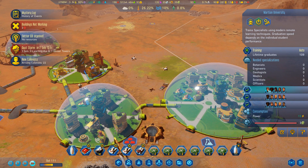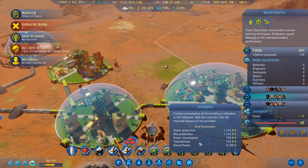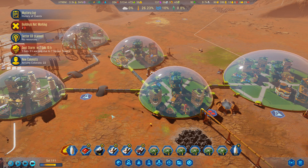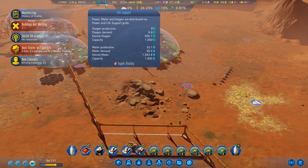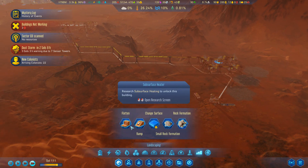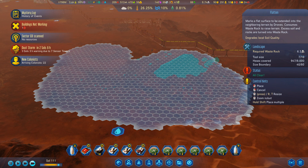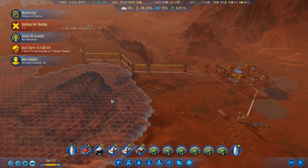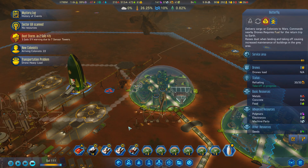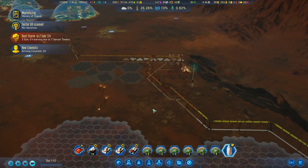These colonists are being trained in something but I'm not really sure in what, because I don't have any needed specializations. Water is at minus three with 1,500 stored — we should be fine. Let's do a bit of landscaping. This might be a nice area to start setting up more moisture vaporators later. I'm going to keep the Rubicon station trade rocket in orbit — it's not happening, I don't have the metals for it because I'm going to need my own metals to set up my own moisture vaporators.